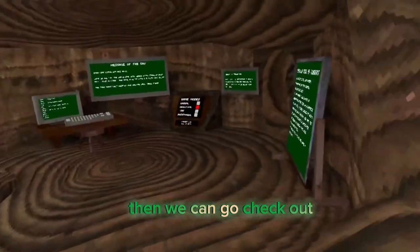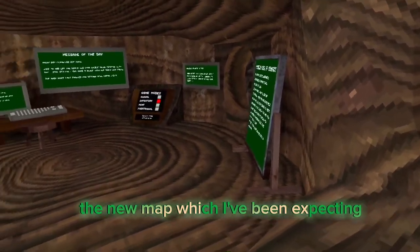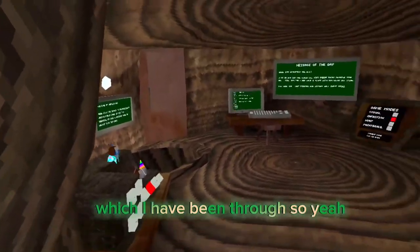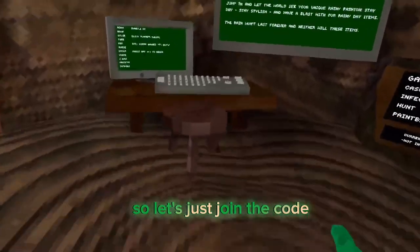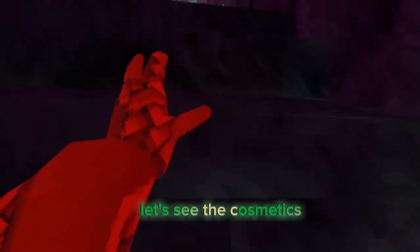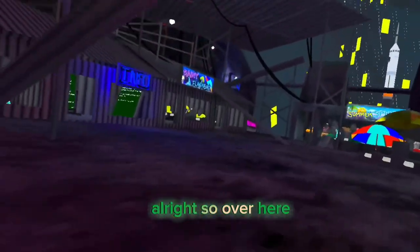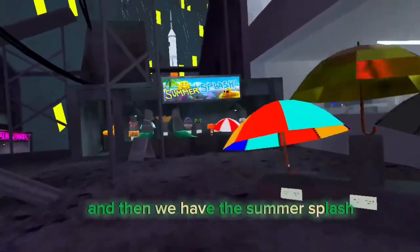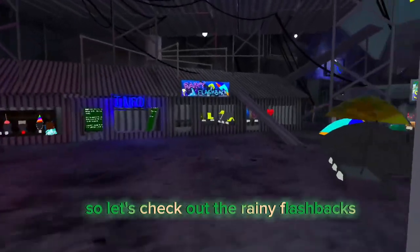Then we can go check out the new map, which I have been through. So let's just join the code. Let's see the old cosmetics. So over here we have the mini flashbacks with the umbrellas, then we have the summer splash. So let's check out the mini flashbacks.